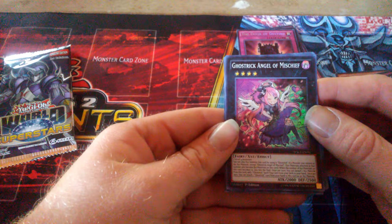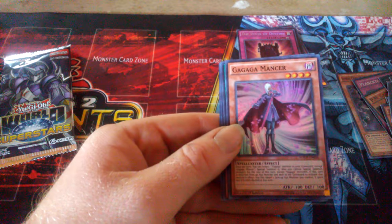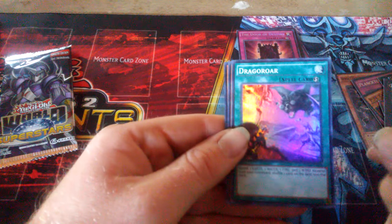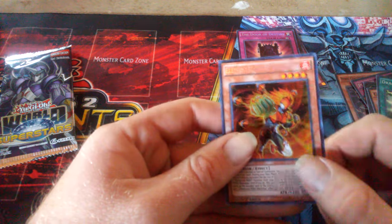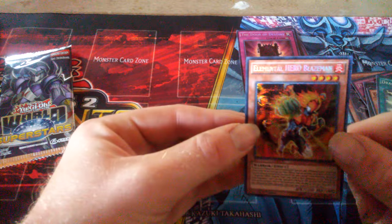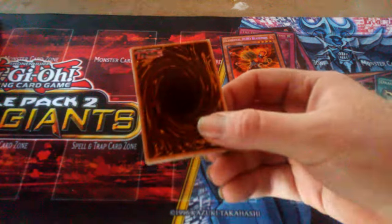Next pack: Got a Gofu the Vague Shadow, Go-Go Mercy, Drago Roar, Heroic Challenger Thousand Blades, and we got an Elemental Hero Blaze Man — which is a cool looking card. That's one of the expensive cards from this set.